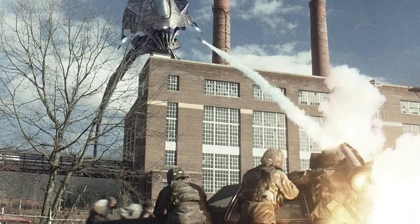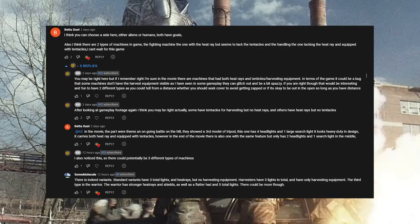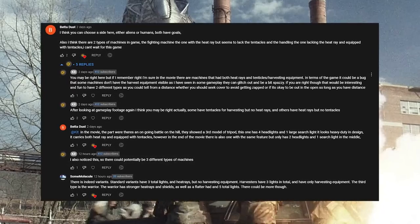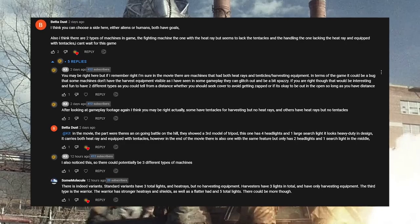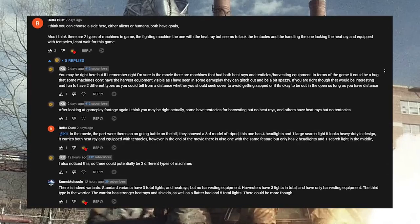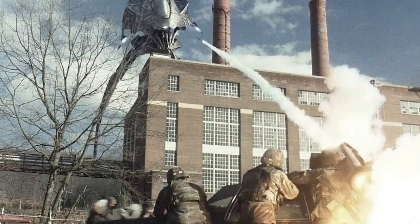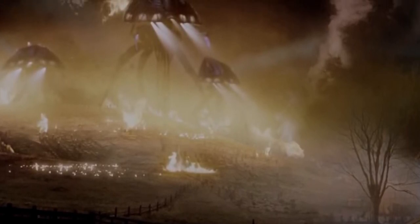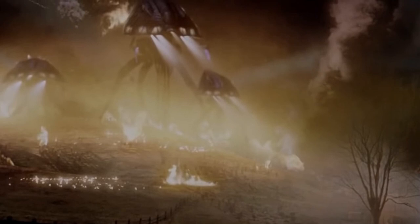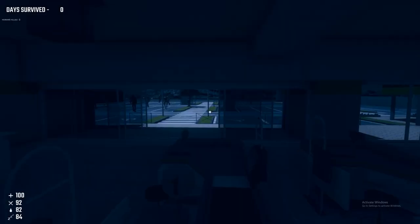This is a quick mid-edit note: while getting a screenshot of the comments, somebody called Some Molecule replied confirming there are indeed variants. The standard variant has three total lights and heat rays but no harvesting equipment. Harvesters have three lights and only harvesting equipment. The third type is actually called the Warrior — it has stronger heat rays, shields, a flatter head, and five total lights. There could be more though. For the rest of the video I call it the 'zap and grab,' but it is in fact called the Warrior.